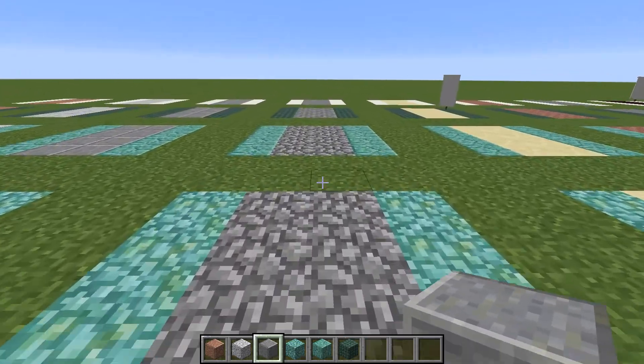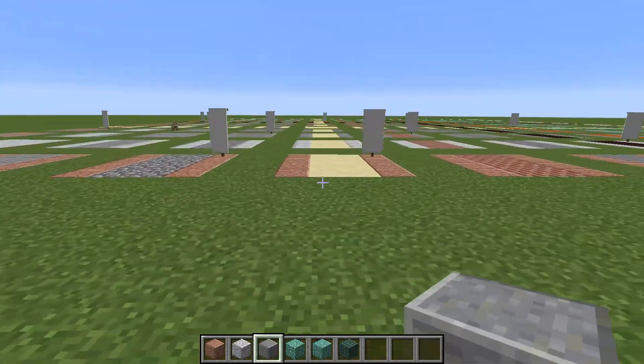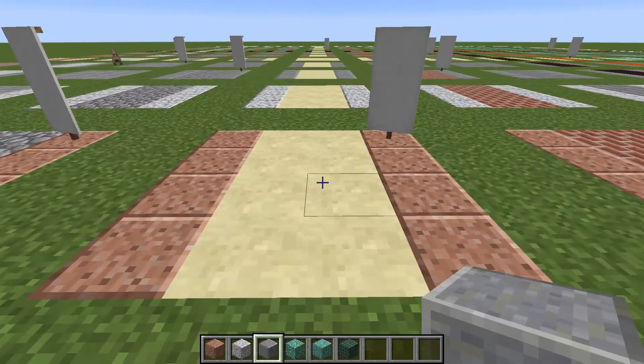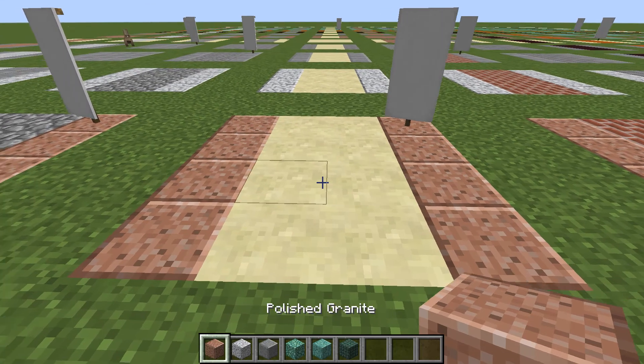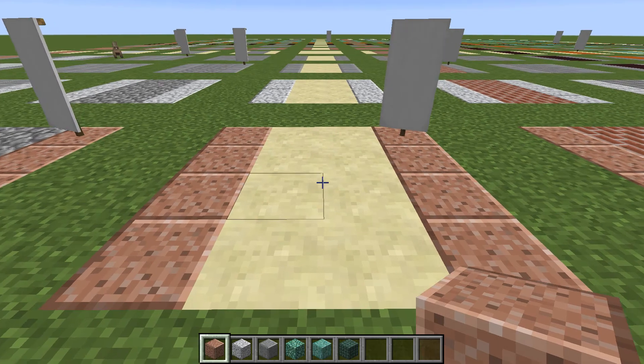Bordered with brick isn't bad either. Here is what sandstone looks like - once again bordered with polished granite, that gives it a pretty nice level feel.